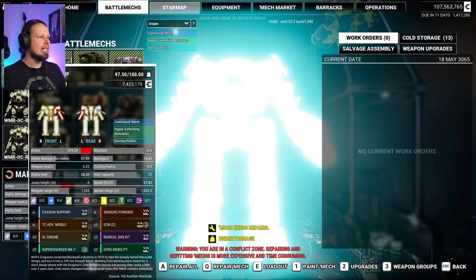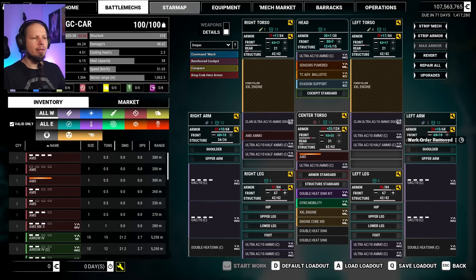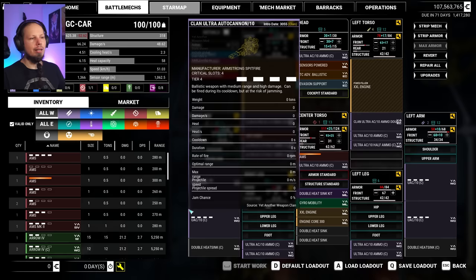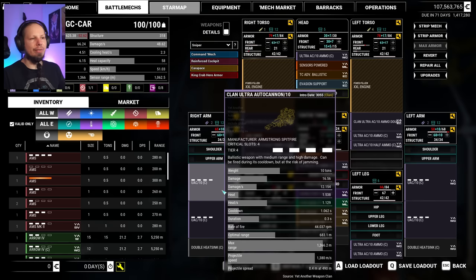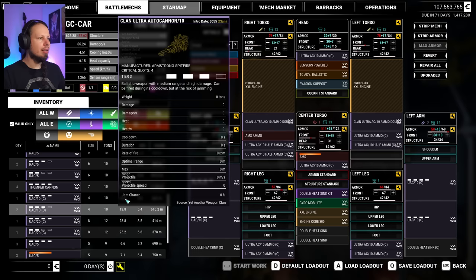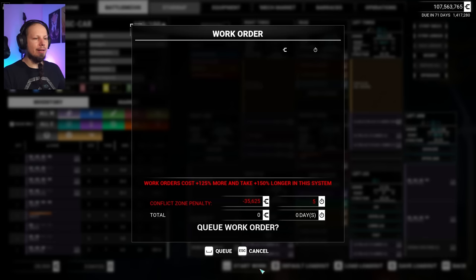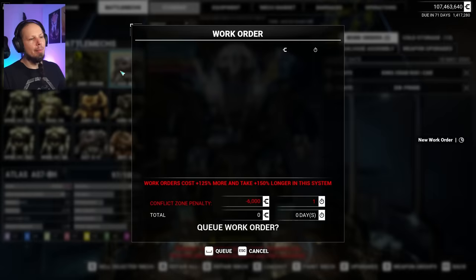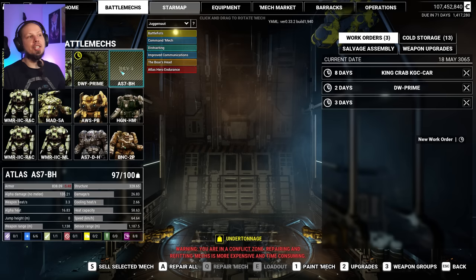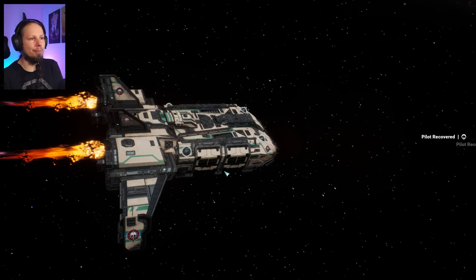This guy needs repairs and rebuilds — I don't think I'm gonna run this anytime soon. King Crab — all of them are already tier 4, we want to upgrade them to tier 5. We need 6 Ultra Autocannon 10 tier 4 to upgrade them to tier 5 — it's always one more than the desired upgrade, so 5 goes to 6. Currently we don't have that — we would have 5. So we will directly jump over to the Boar's Head. I want to check this out, see how hot it gets, how much damage it can do, how quickly, and how fast it's going to be.